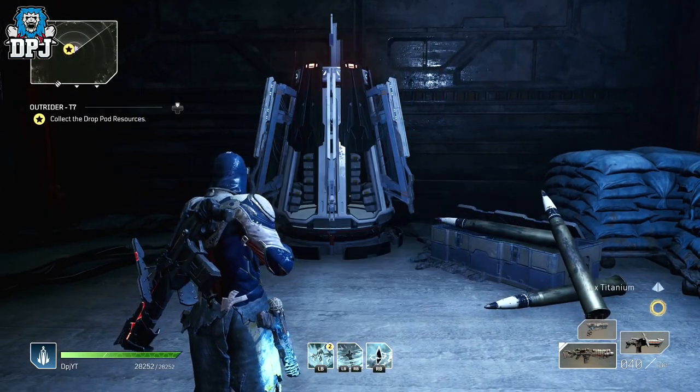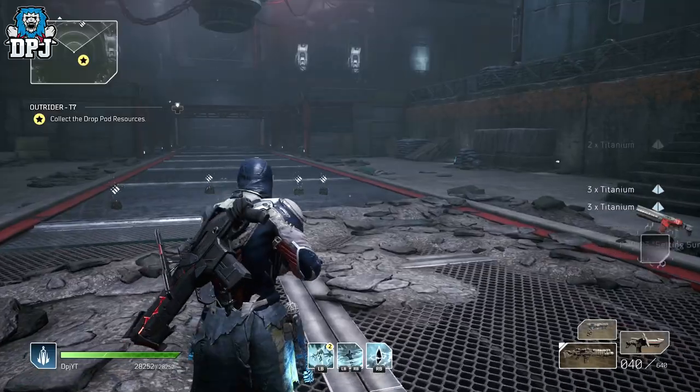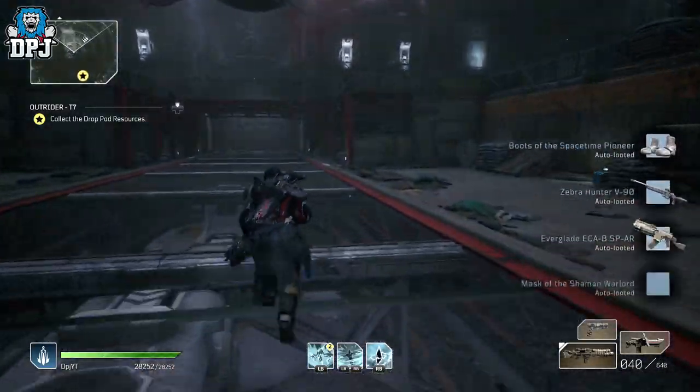From here, turn back on yourself and follow the short path to these closed doors. Upon getting near them, they will open up. Simply enter here and it brings you to what looks like a secret PCF hidden bunker — it's pretty cool to have a look around, which I'll leave you to watch at the end.